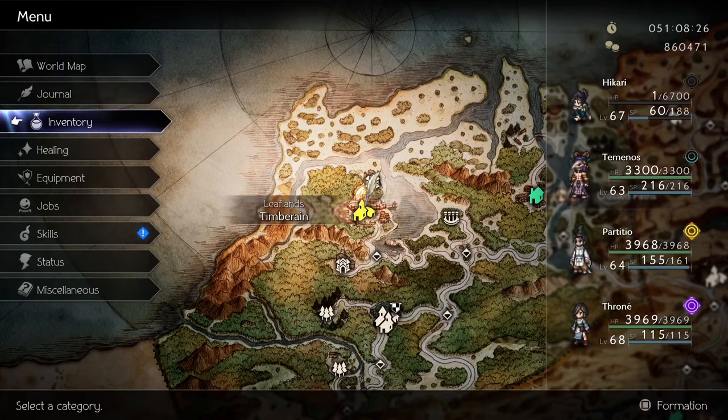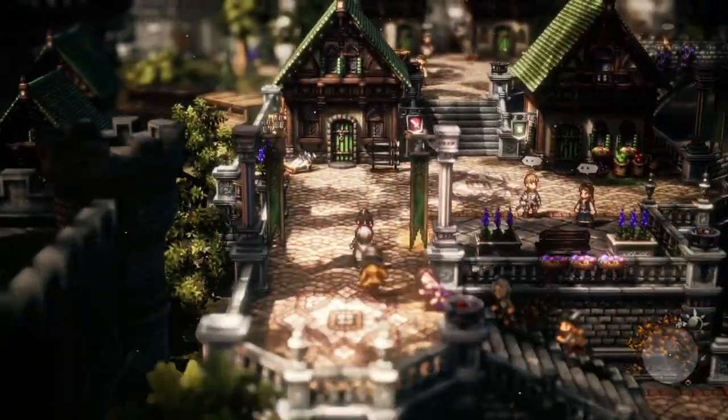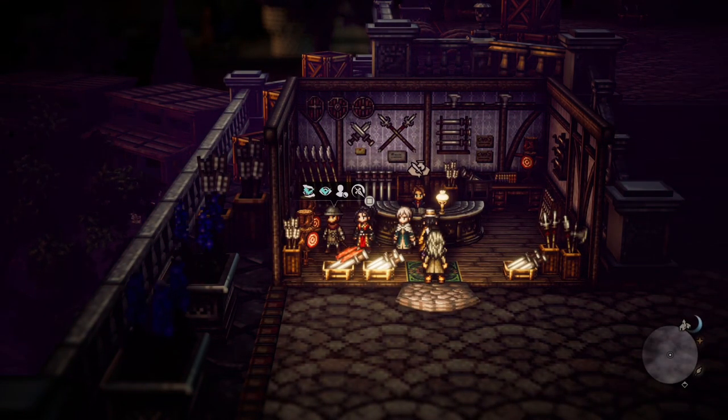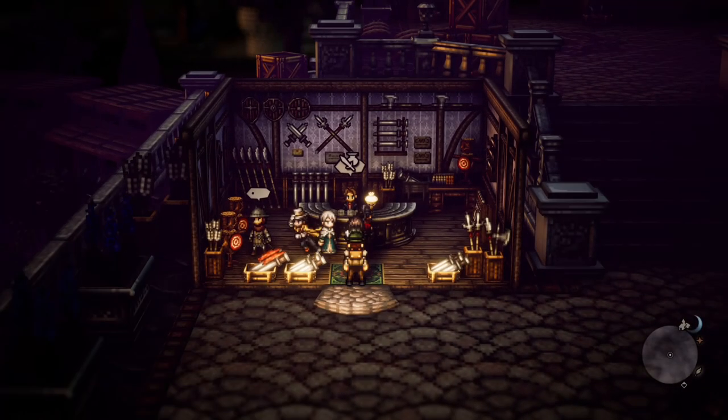This is how you can get Royal Guard's Helm and Mail. Go to Timberrain weapon shop. Make sure to use Path Action to get information from the soldier who is standing inside the shop at night for the items to be available for sale.